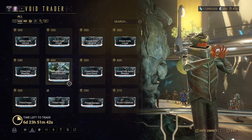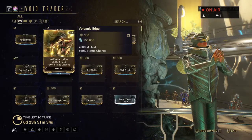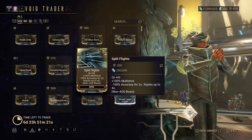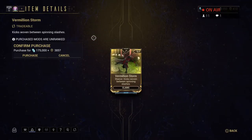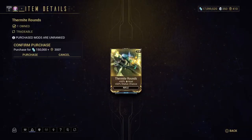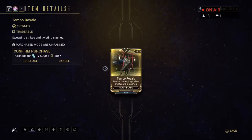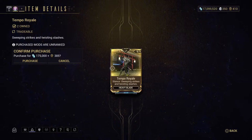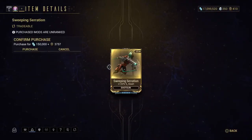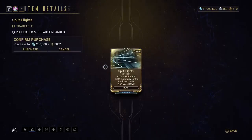I'll scroll back up so you can see the top stats on these mods, and I'll try to go through slowly enough that you can see what everything is. Keep in mind, last year's took me 32 minutes to go through, so I'm trying to cut that down. Temple Royale — I definitely recommend if you use heavy blades. I use this for a couple of different weapons.